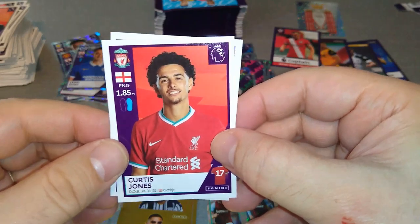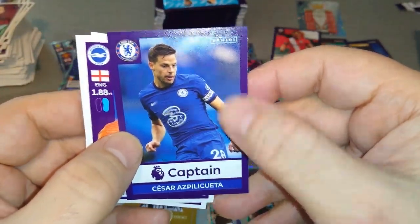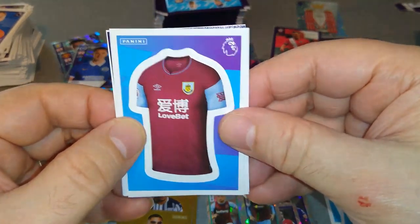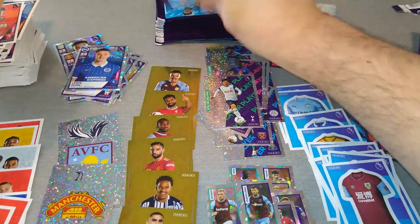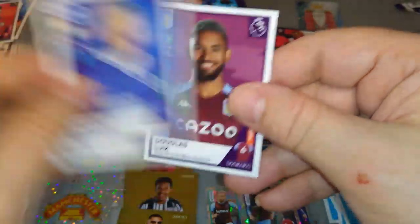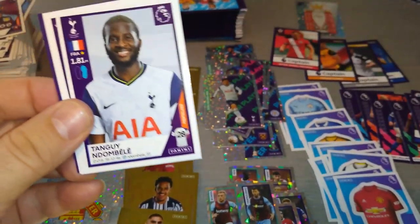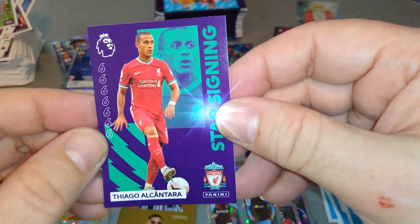Sheffield United and Curtis Jones — the young lad at Liverpool. Nice, getting tons of Liverpool stickers already for this page. Vaidra, Heung-min Son, Vitinha, Steele, and captain Azpilicueta for Chelsea — the ever reliable Spaniard for the West London boys. Here's the Burnley shirt. Docore, star signing Callum Wilson for Newcastle. Henderson and Walker-Peters.